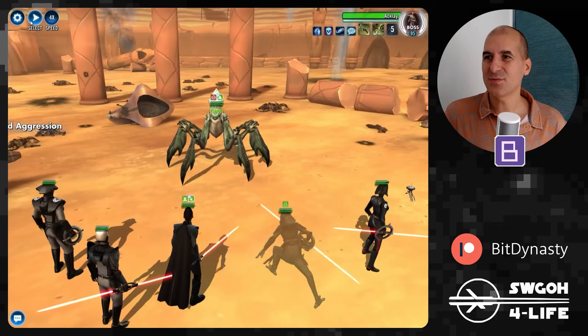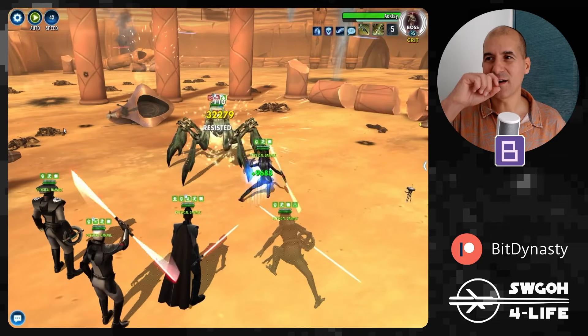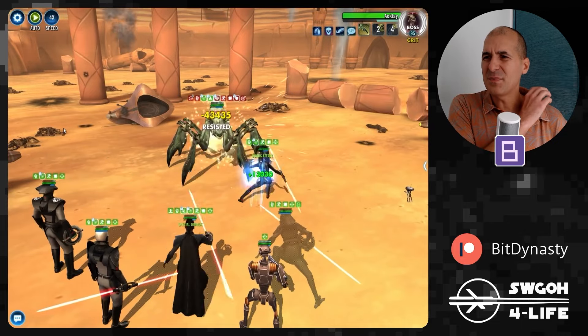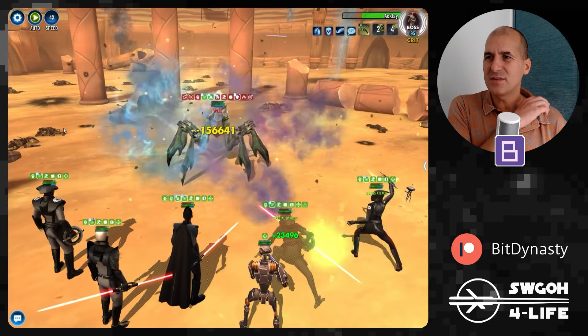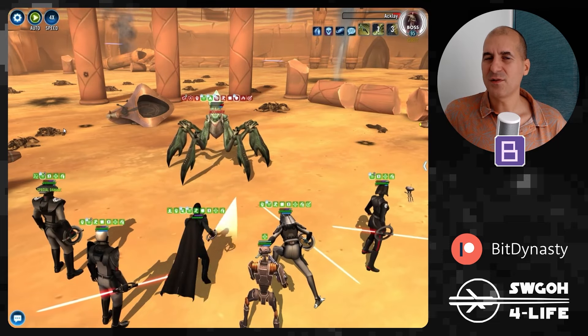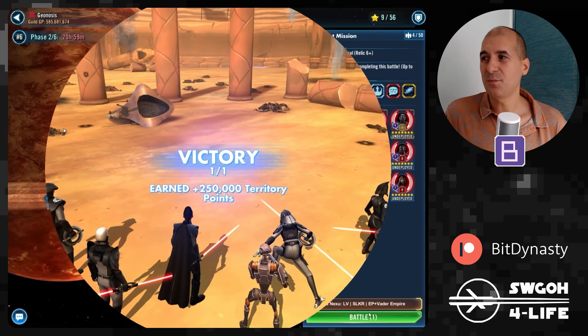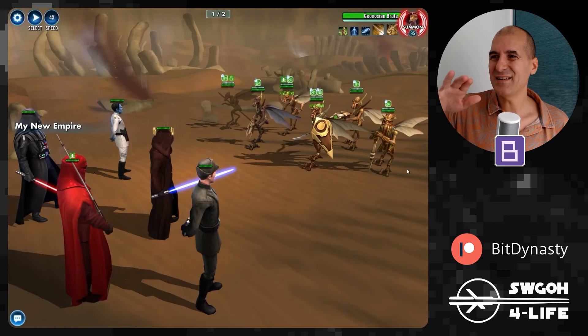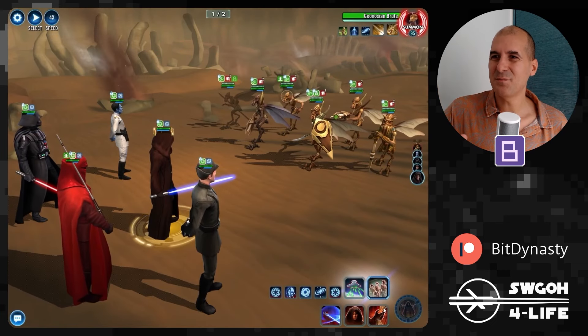The next mission to auto-play is the Acolyte mission — this one is even easier. There's just one target to hit, so you don't have to worry about moving the target around. Even before I had Reva I was able to do this with Grand Inquisitor as lead on auto-play, but Reva makes it even easier to complete.